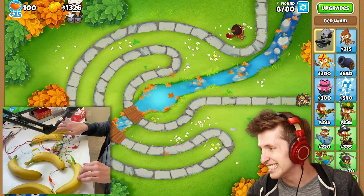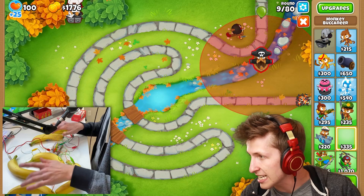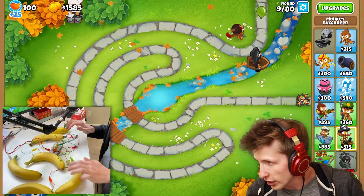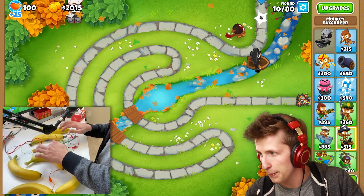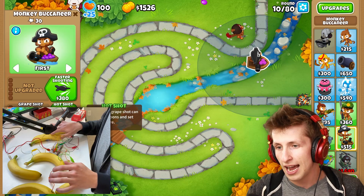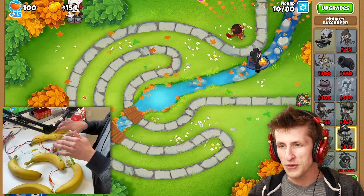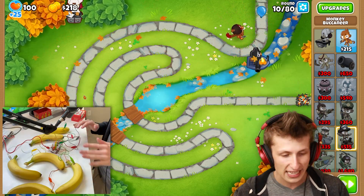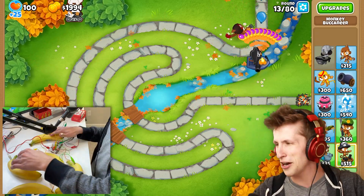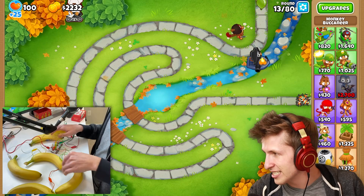I want to get a monkey sub guys. This is cracking me up — I'm playing Bloons with bananas! I just realized I can get like pixel-perfect placement; I can just tap it and that works really well. I do have to move all the way over to grape shot though. I'm happy it's not super sensitive because if it was really sensitive, that would be really difficult — imagine pushing the banana and the mouse just flies across the screen. Scrolling is so difficult — I have to hold it. Holy cow scrolling is so hard.